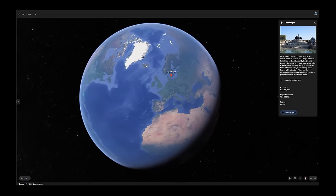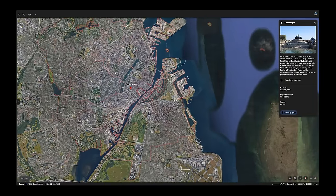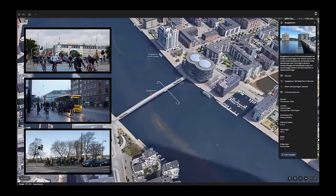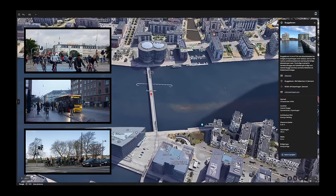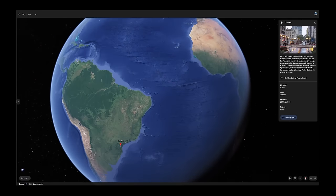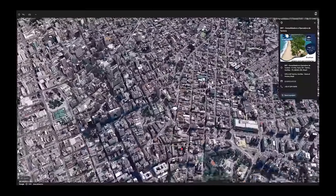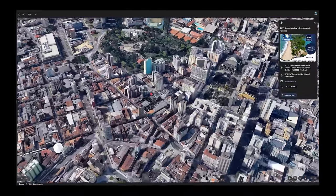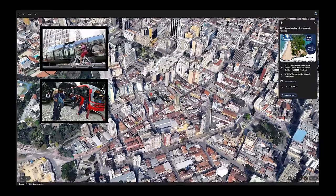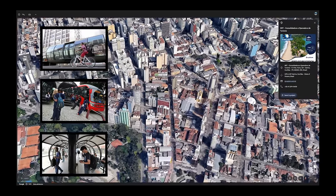We can also draw inspiration from real-world cities that have mastered the art of transportation integration. For instance, Copenhagen's investment in cycling infrastructure and its integration with public transport serves as a model for reducing urban congestion and promoting healthier lifestyles. Similarly, the efficient use of bus rapid transit or BRT lanes in Curitiba, Brazil, showcases how dedicated lanes for buses can significantly improve transit reliability and speed, acting as an artery through the city that complements the road network. And there are hundreds of examples of this in cities all over the world.